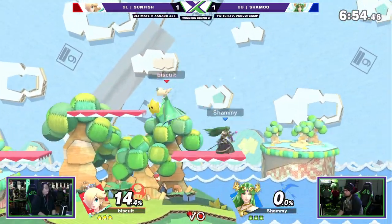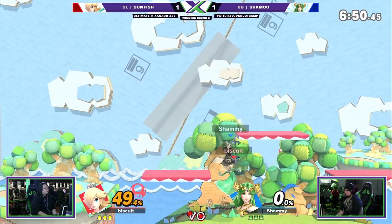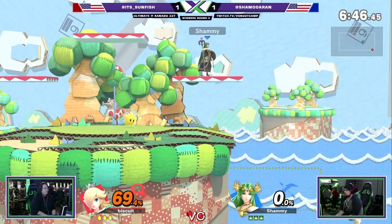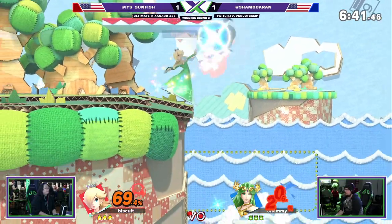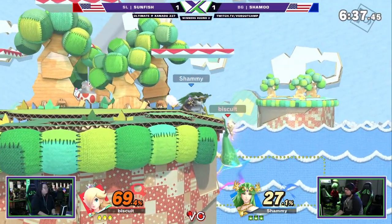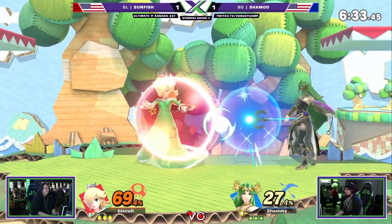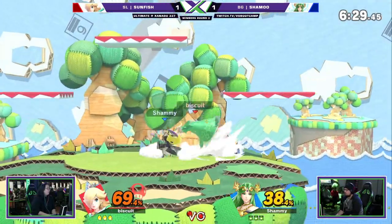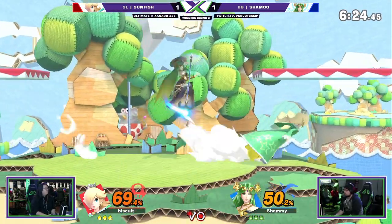That gets one near, only gets one near though. Floaties — get him out of here. Double up air. Forward air, forward air dash attack is 25%. Going for the back throw, brought a pummel. Didn't catch a jump there. Going for the parry, going for the grab. Nice carry. Need to catch a jump. Cheeky little teleport cancel — does not want to stay above Rosalina and Luma.